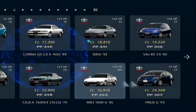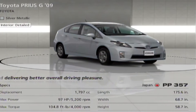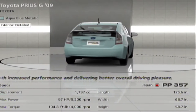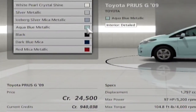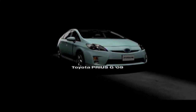Of course the price doesn't mean anything either — I think we're gonna go with the '09 one. Oh, we have quite a color choice. I kind of like that silver... or this light green... I like the blue too — aqua blue metallic. Let's go with this color, why not? I kind of like it, it's pretty groovy. Oh yeah, look at that — Toyota Prius G, we're gonna be styling!